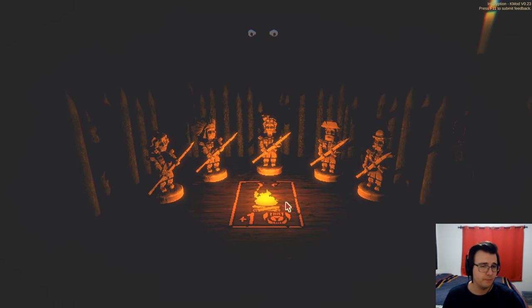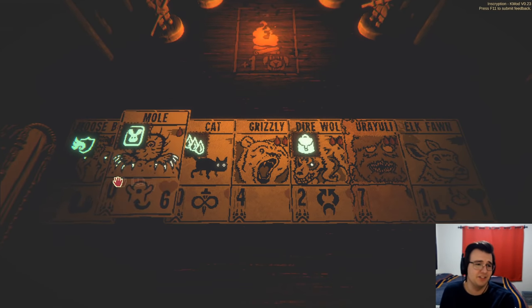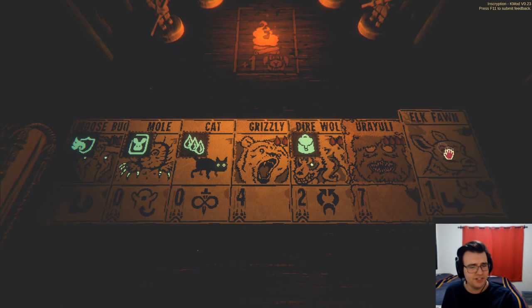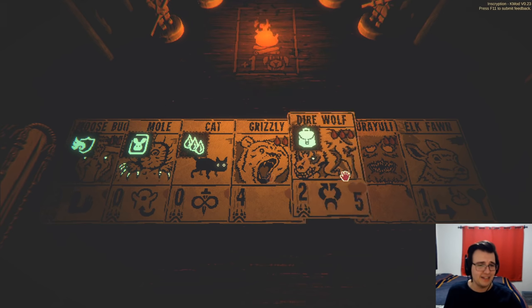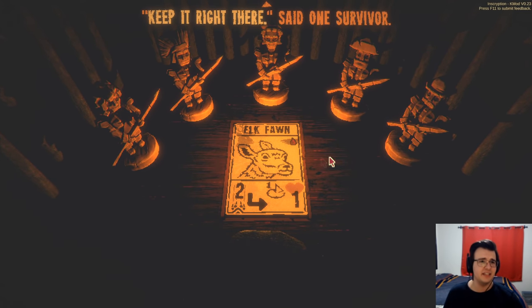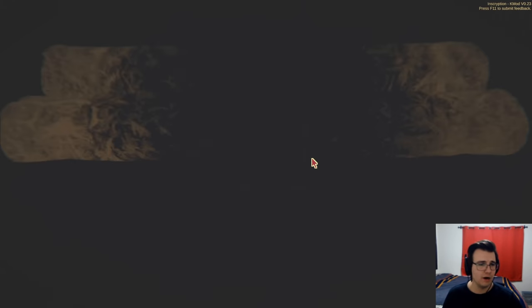I don't think I need to buff up any of my beefy units — they're fine as is. I'd rather buff the elk fawn because then it becomes a three-four. Mole isn't bad either, but that plays out a little differently. Mole stalls, elk fawn stalls by putting a decent amount of points on the board. Dire wolf will be worth double. I mostly want to make sure my early game is good, and elk fawn being buffed is insane for consistency.